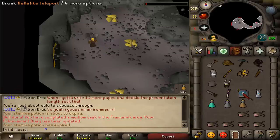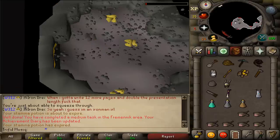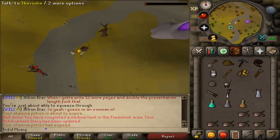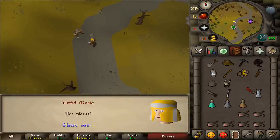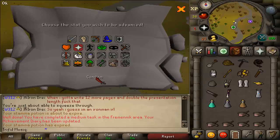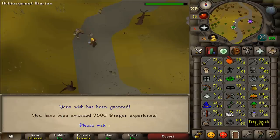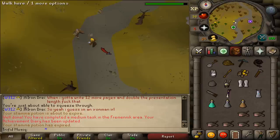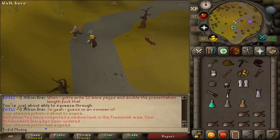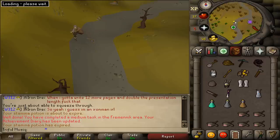Now we just need to teleport to Rellekka and claim our medium reward. Just like every medium reward, you will get an experience lamp giving 7,500 experience in any skill of your choice that is at least level 40 or higher. You will also get 2 unique rewards: a shortcut jump from Miscellania dock, and an improved rate of gaining approval on Miscellania. This was my guide on how to complete the Fremennik Medium Achievement Diary tasks — hopefully it helped. Subscribe, rate and comment. Thanks, bye!